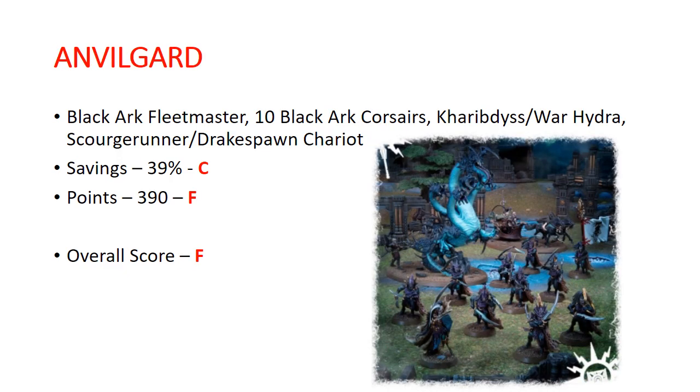Moving on to Order, we have another new box — Anvilgard. You get a Black Ark Fleetmaster, 10 Black Ark Corsairs, a Charybdis War Hydra kit, and a Scourgerunner or Drakespawn Chariot kit. Savings: 39%, pretty average, getting a C. Points: only 390, getting an F. Overall I'm giving this box an F just because all of the contents are so terrible. I don't know why they made this box — maybe they just had a lot of these kits hanging around and wanted to get them off the shelf. It gets an F.